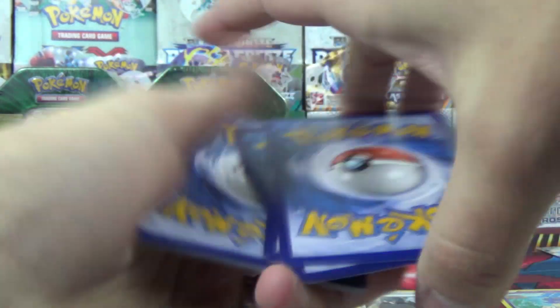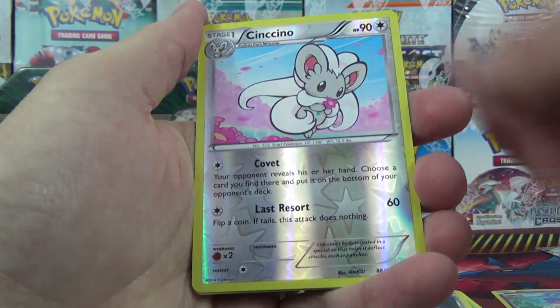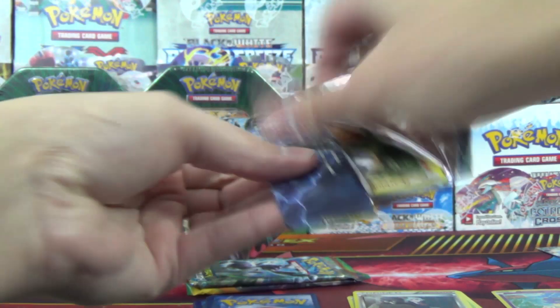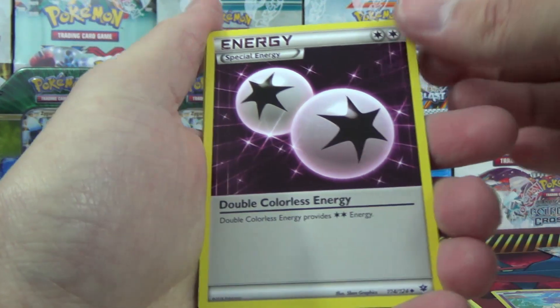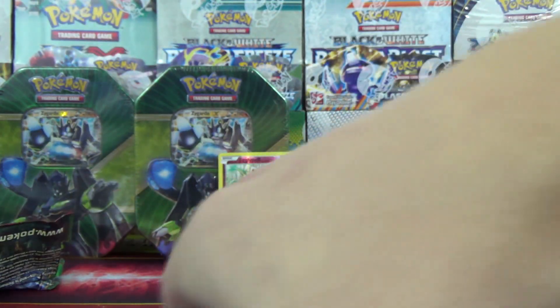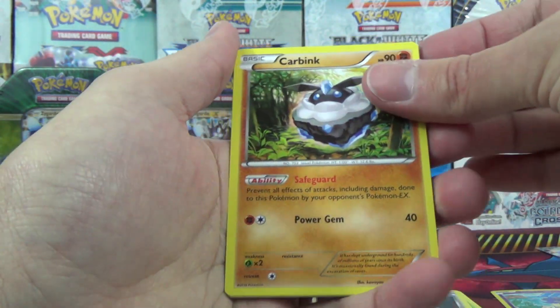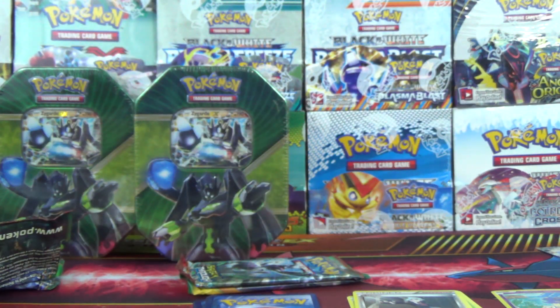Let's see if we can find a full art here in this pack. A Whimsicott, Breakpoint, Double Carlos Energy, Jigglypuff Reverse, and a Kabutops. I don't know if I've ever pulled two Jigglypuffs in one pack yet. Carbink, Fennekin, Celosis, Ralts, and Spoink — nope, we do not get two Jigglypuffs in one pack this time around.